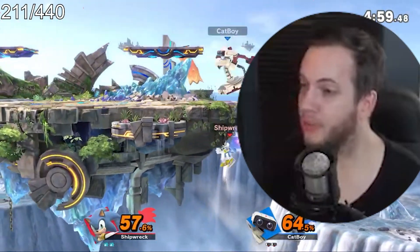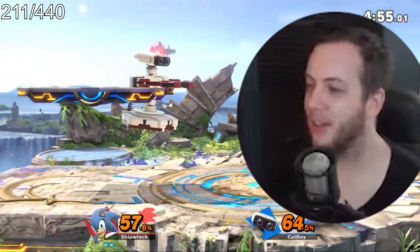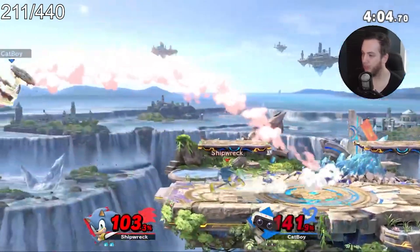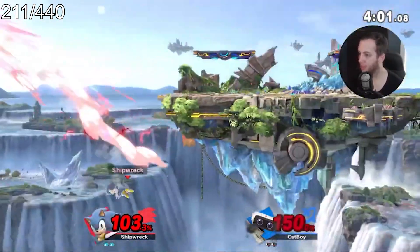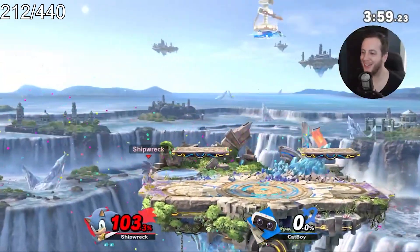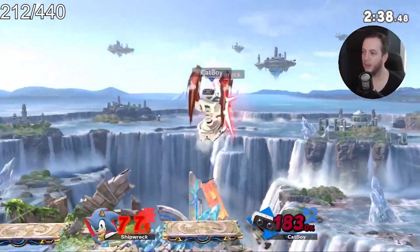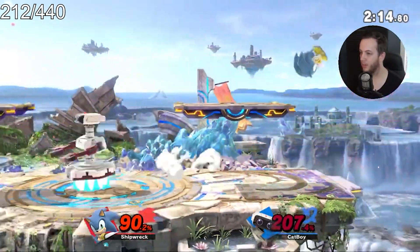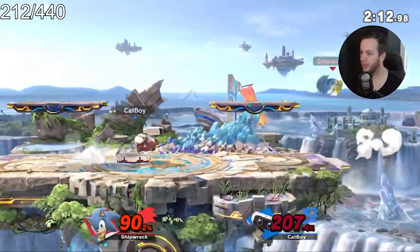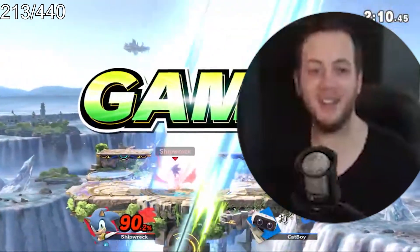We almost got down air! We got it twice but it just didn't matter. Forward throw — let's see if we can get forward air. Yes! We scouted it out, two aerials this game. He's at 183 — thinking nair or up air. He's looking for side B — we got nair! Three aerials in one game!